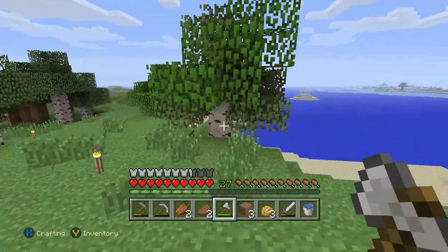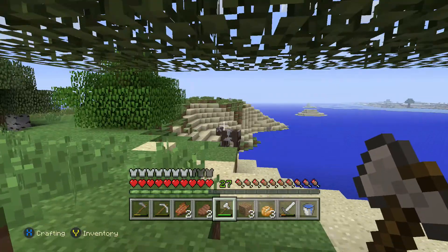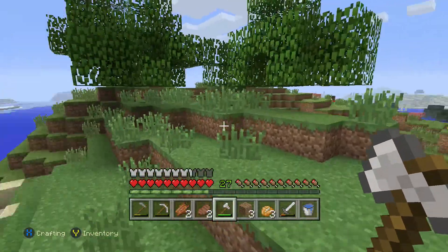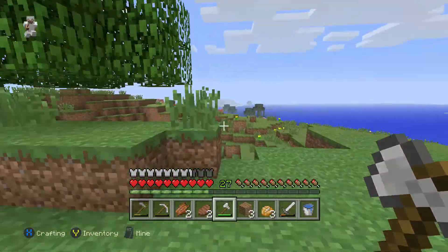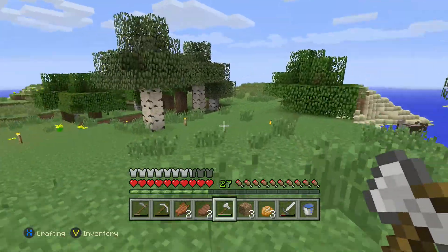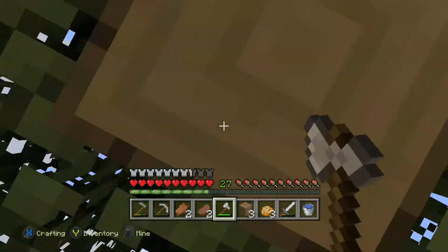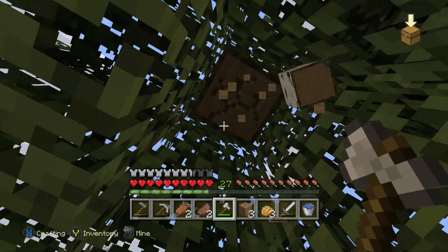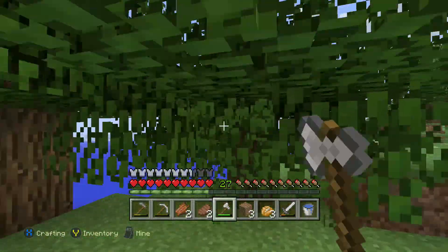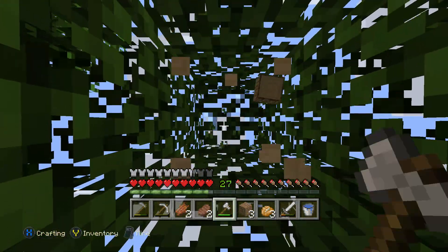Nothing has dropped so far. Keep chopping down these trees. My plan is to clear all this out so I can have a house that's bigger. I don't like a house that's in that little canyon, little convex place down there. We're just gonna make a beach house. How does that sound? I think that sounds awesome.